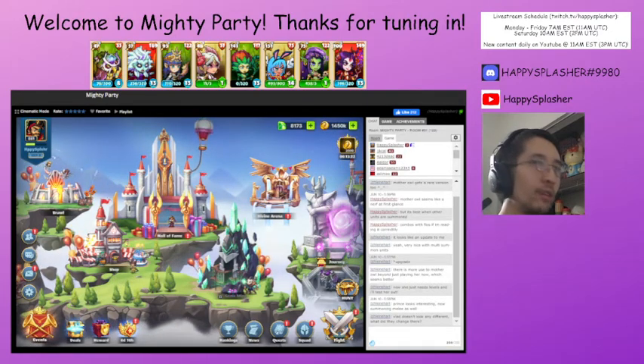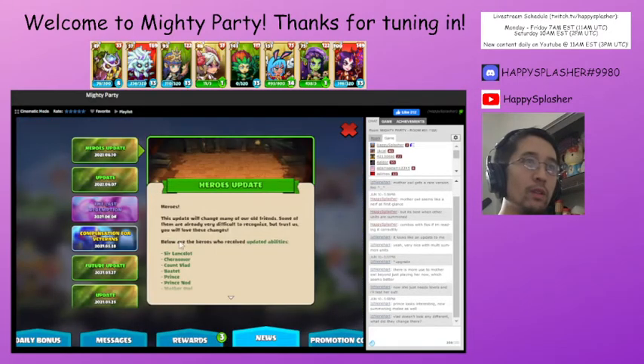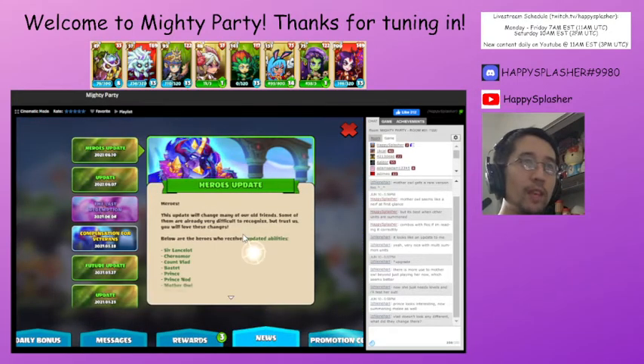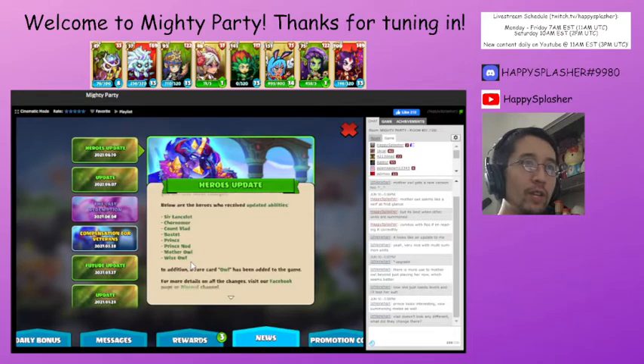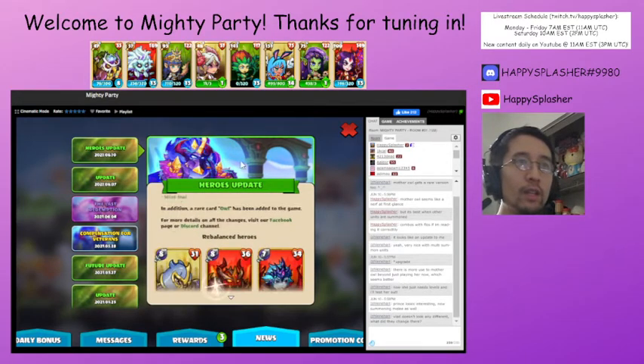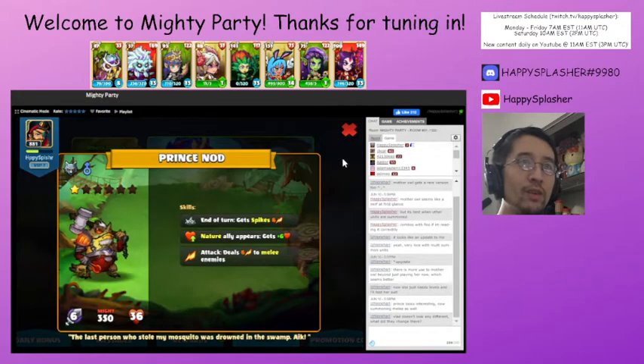Also in the news — if you go here and click on the news, you will see that some of the older units have had their abilities changed. You can check them out here, figure out their names, and then go down and click on the individual cards to see what abilities have changed.